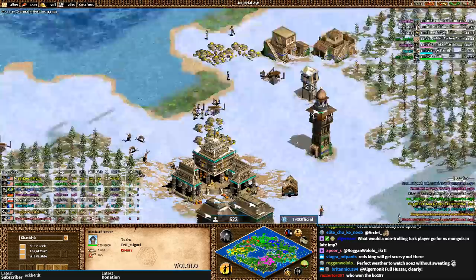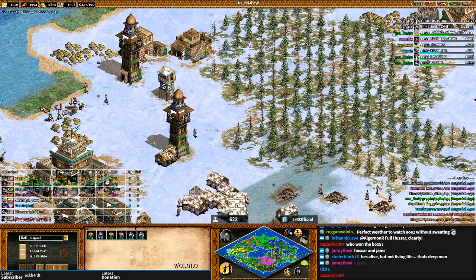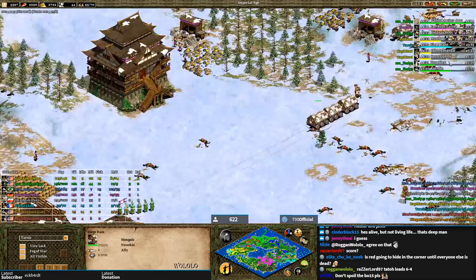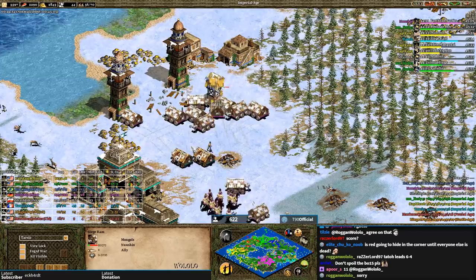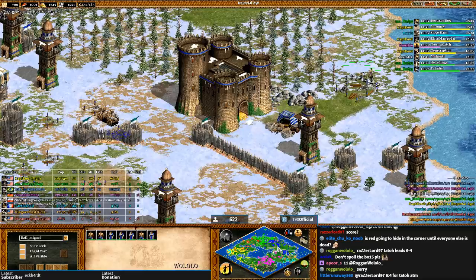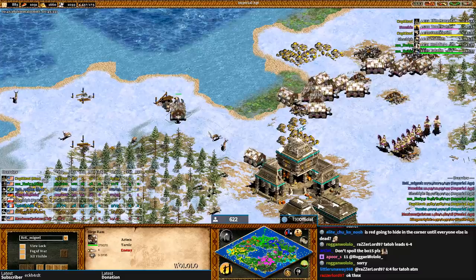It's pretty much been Nushio and Miguel for the past couple of minutes, and Miguel is still trying to build towers. Tarzis is still alive — I forgot about him! He has his king in Nushio's TC, so he'll stay alive because of Nushio. Miguel might soon realize he needs to do something other than towers, because offensively the towers just are not working — he's losing them right after they go up, so a lot of stone and gold being wasted.